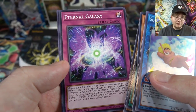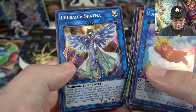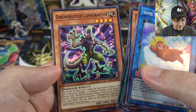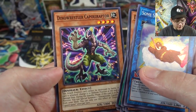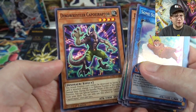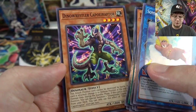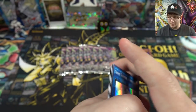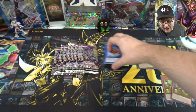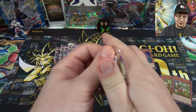Eternal Galaxy — obviously another galaxy card. Then Crusadia Spatha and Dino Wrestler Caperaptor — I think it's like a wrestling move and dinosaur name put together. You guys know what channel you're on — I try my best. Let's see pack number three.